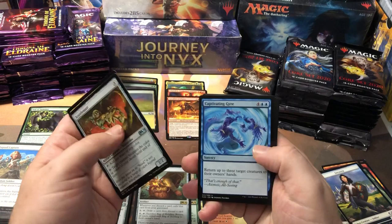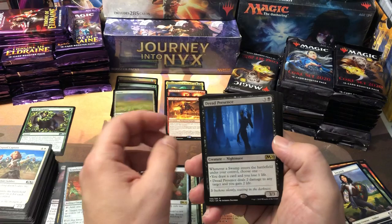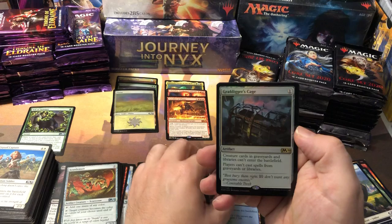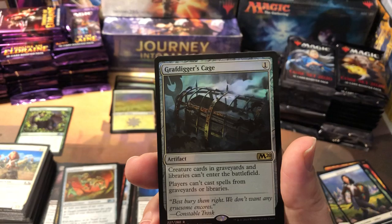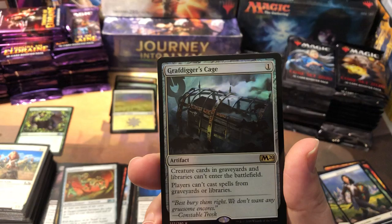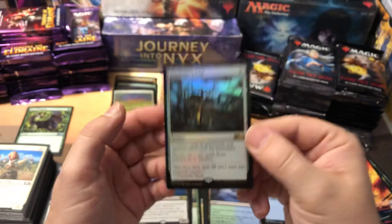Another Lightning Stormkin, Dread Presence, and we got a foil rare — the Grafdigger's Cage. Creatures in graveyards and libraries can't enter the battlefield, and players can't cast spells from graveyards or libraries — and it's a one-drop. So apparently once you drop this, you can only play from your hand. That's a weird card. Has it seen much play? I don't think it sees a whole lot. Basically it's the card that when you get the perfect hand and know you're going to win, you just throw that out there and they can't do anything if they don't have removal in hand.